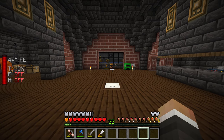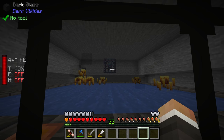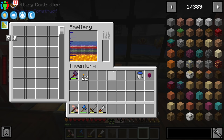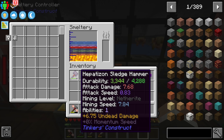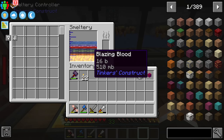We also set up a much larger smeltery and brought over a blaze spawner from the Nether to automatically spawn blazers that get dropped into the smeltery. So long as the smeltery has fuel, those blazers get melted down into blazing blood. In the last stream we used that blazing blood to make hepatizen, a very powerful resource that allowed us to make a powerful hepatizen hammer which can mine quickly in a three by three area.